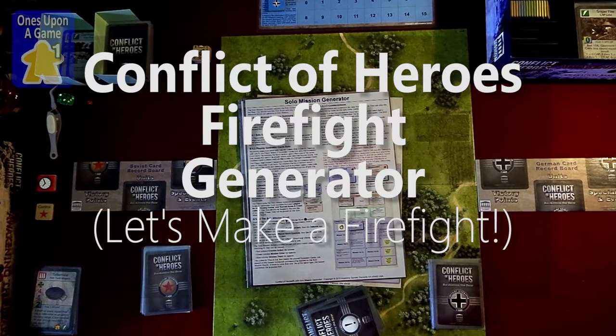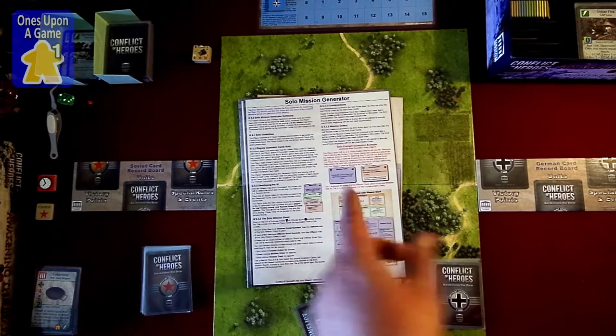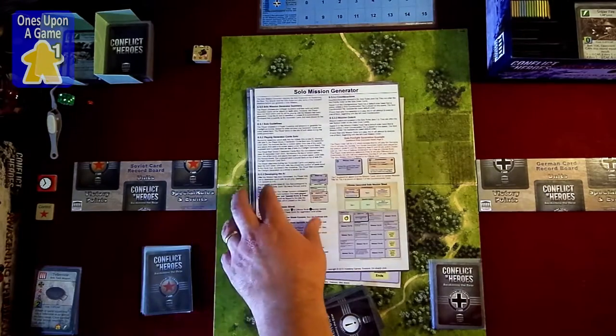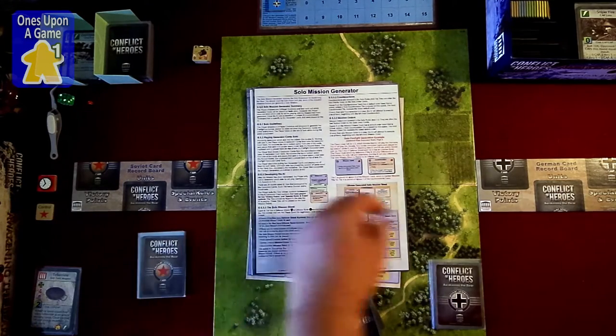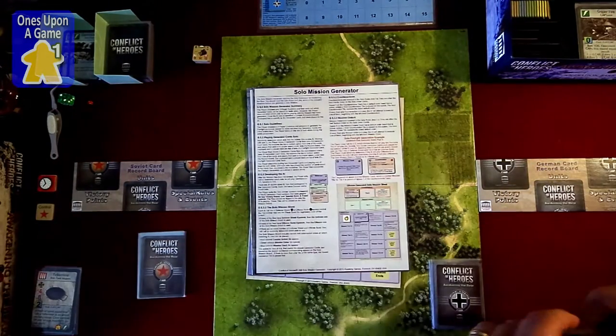Hello everyone, this is Kevin Kitchens again with Ones Upon a Game, and today we're going to look at the Conflict of Heroes Awakening the Bear Firefight Generator. This is for generating two player conflicts, solo conflicts, and up to three and four player conflicts based on the various scenario templates that are defined. What you get in the expansion is a deck of generator cards for each side — the Soviets and the Germans — and a set of condition cards that will alter the effects on the board.